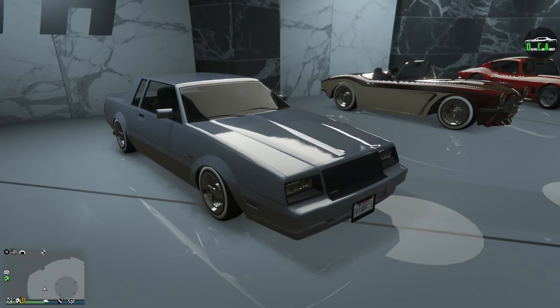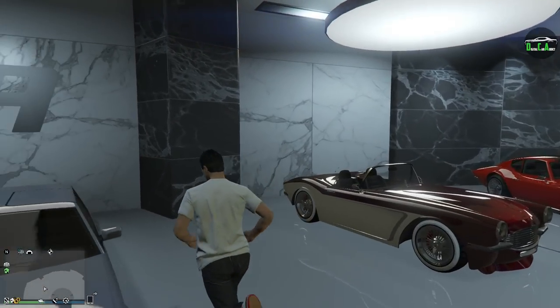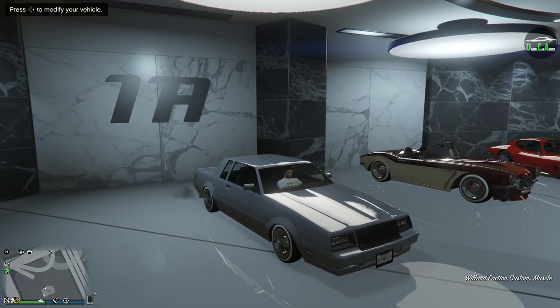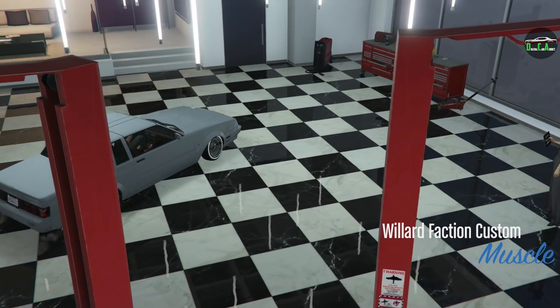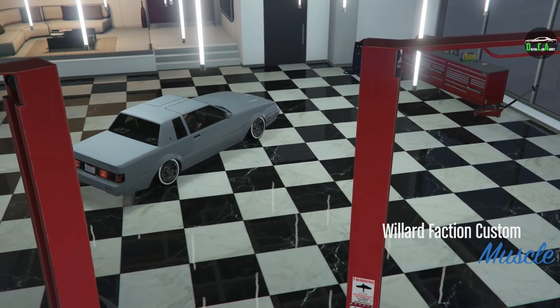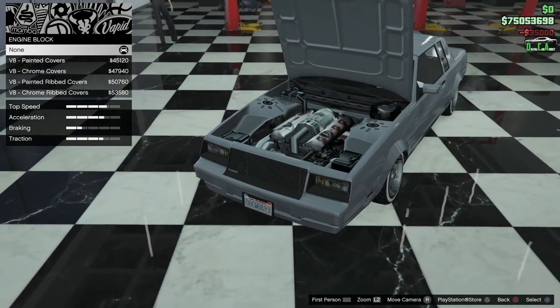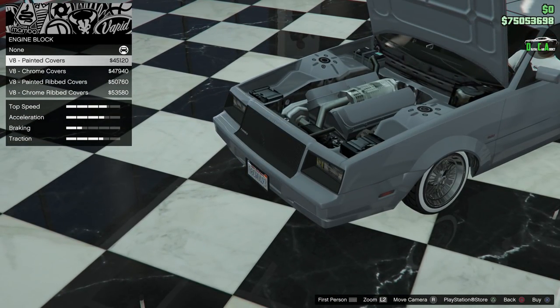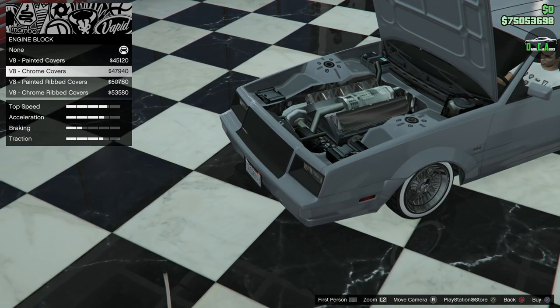Anyway, let's check out the customization of the Faction Custom. We've got armor, brakes, and engine block. Unfortunately this car has a V8, compared to its real-life counterpart's famous turbocharged V6, but I guess that's just Rockstar being Rockstar.